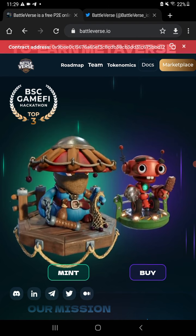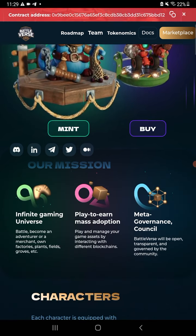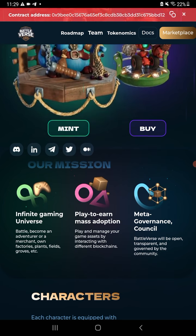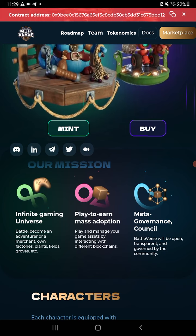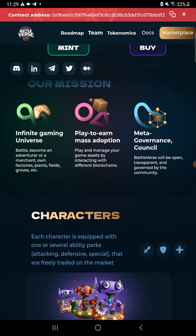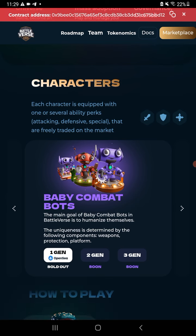So this is Battleverse.io — you can see everything on here. The team is actually listed on the site, which is very rare these days to see pictures of the people running a project. You can see all these characters right here. The first generation sold out, and you can see the link on OpenSea.